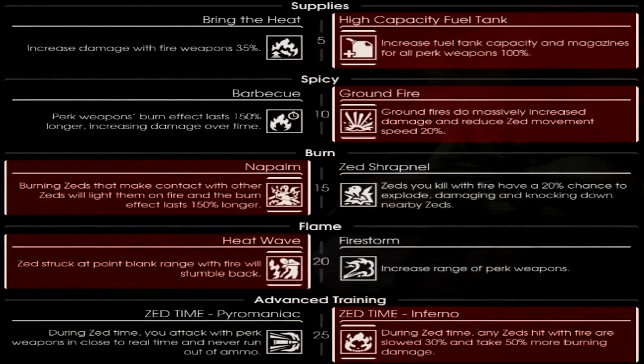The second build is the All Trash Control build, where you focus entirely on small and medium zeds and ignore large ones. At level 5, take High Capacity Fuel Tanks for more ammunition. At level 10, pick Ground Fire for more damage to smaller enemies. At level 15, pick Napalm so fire can jump easily between small enemies. At level 20, Heatwave is still more useful, but if you specifically want to use the Flamethrower to kill things even faster, Firestorm may work. At level 25, go Inferno for more damage over time, allowing you to set up flames and kill small and medium zeds effectively.